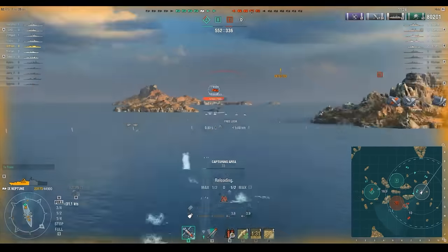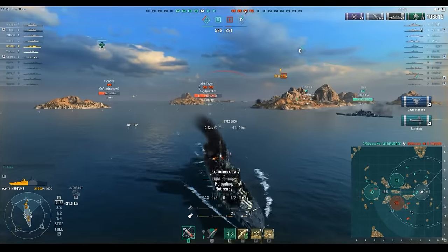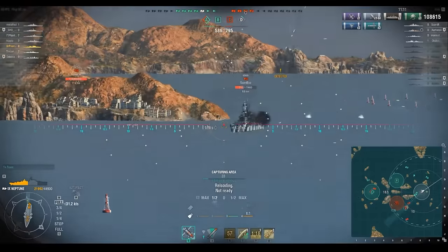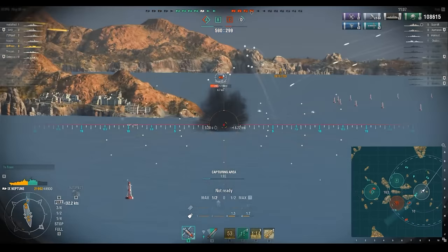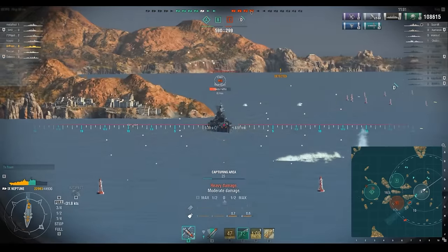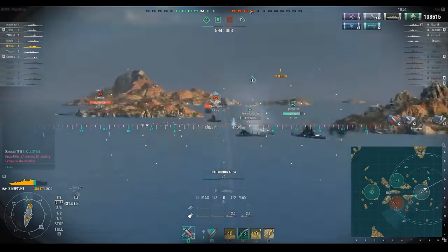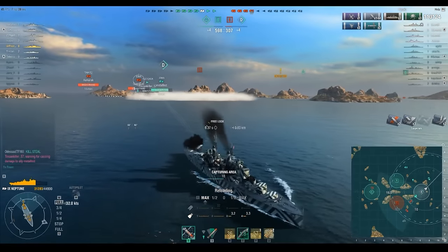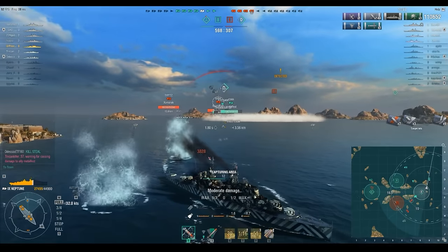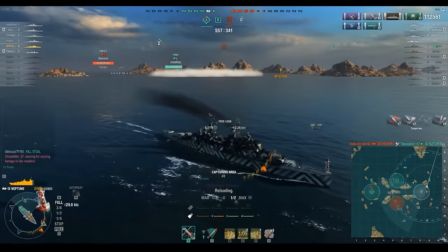We're taking large chunks of HP off with torpedoes. At this point, I'm thinking I'm dead and need something to take over. We've got an Iowa here to take over the focus fire. We're ducking and weaving, abusing the WASD keys to minimize damage. Thankfully, a Fletcher and Iowa make themselves much more prominent targets. That Fletcher providing smoke for our Iowa is an absolutely huge benefit. Unfortunately, I'm going to run into an island, so we pop smoke because we're now stationary — very easy for them to do a lot of damage to us. Our Iowa unfortunately gets rammed by their Iowa but survives.